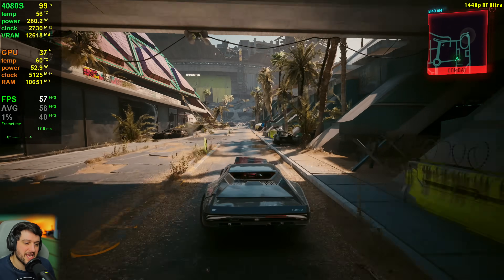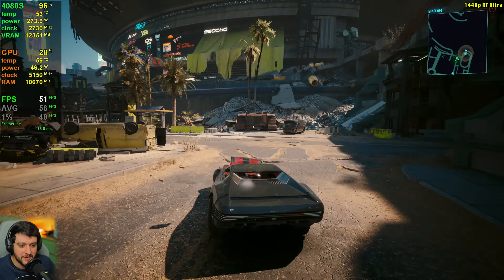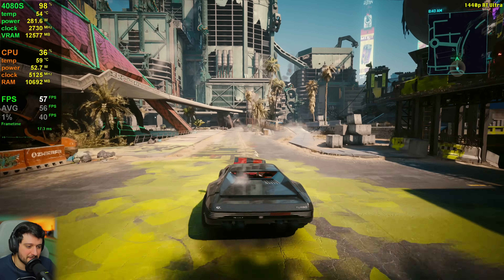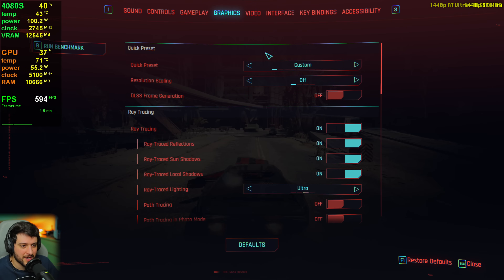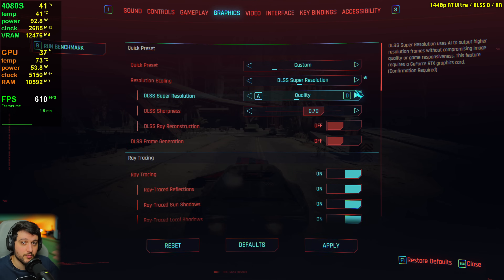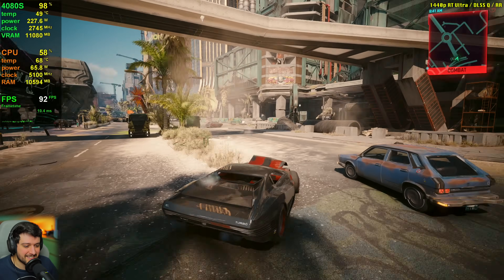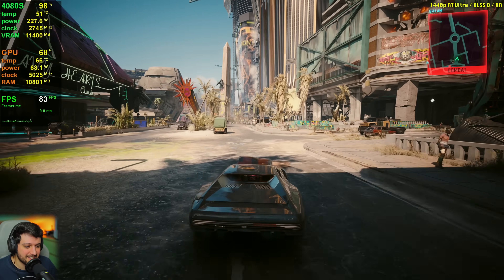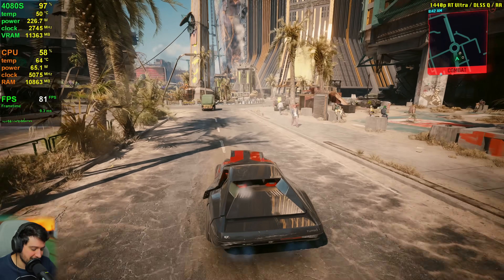If you're dropping below 60 FPS with a card this expensive, you're doing it wrong — all you need to do is enable DLSS. It will still look great and is totally worth it. It actually looks better to my eyes than native resolution in this title. With DLSS quality and ray reconstruction at 1440p, the reflections on the car look so crispy. Getting 90 FPS average — nice.